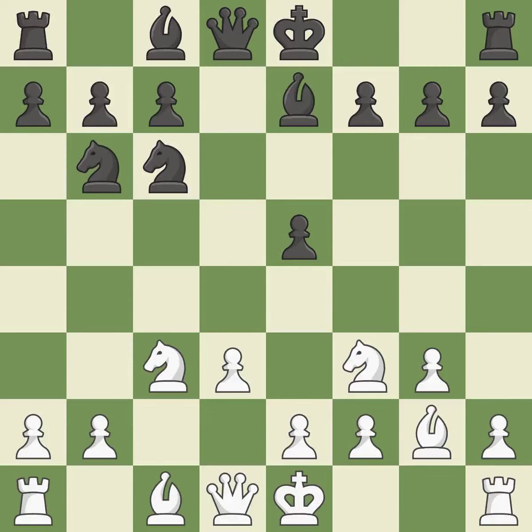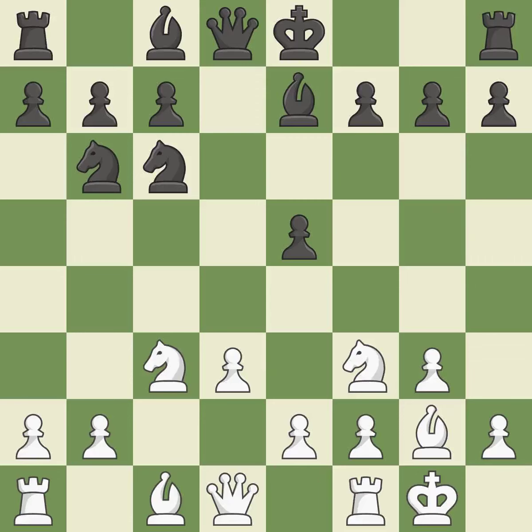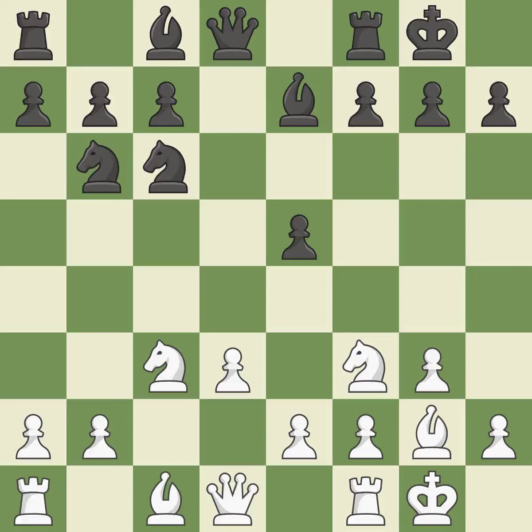A bishop moves out of its beginning square and into the action. Castling gets the king to a safer square, out of the center of the board, while also developing a rook. Castling kingside tends to be safer because the king is further from the center. Castling also develops a rook while moving the king to safety.